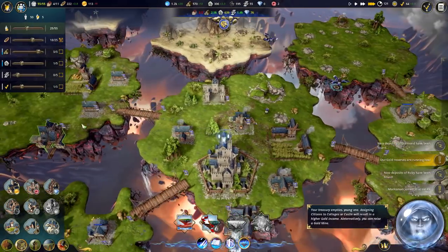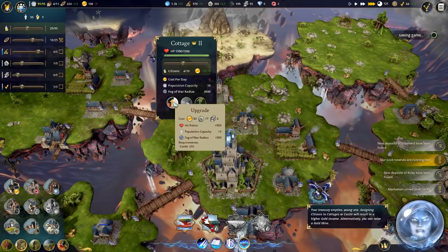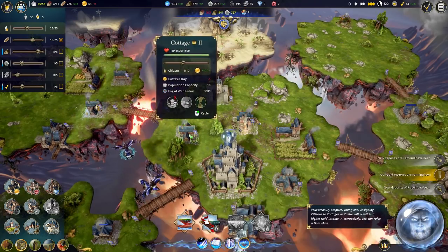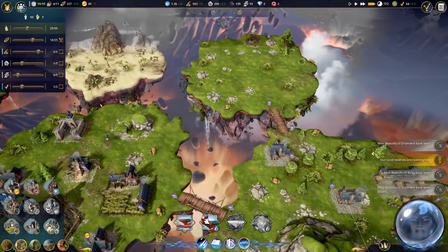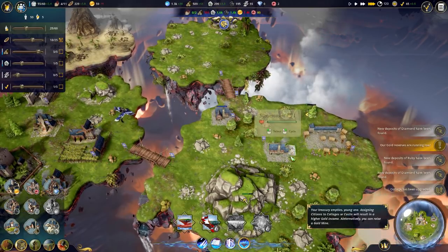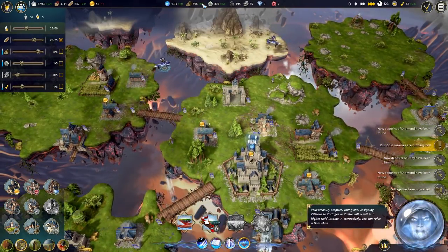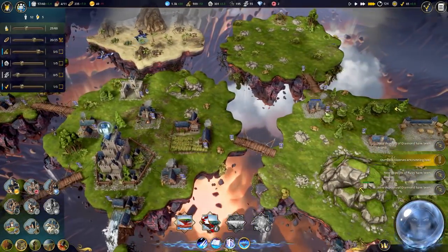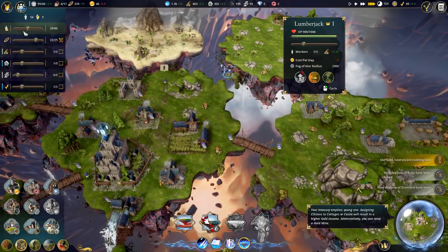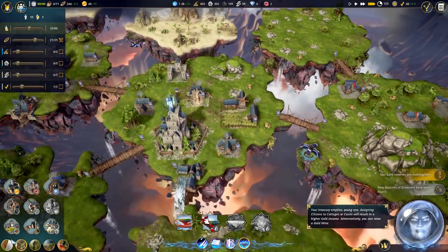We'll upgrade this one since it is cottage level one. How are we gonna finagle this? New deposits of diamond, interesting. We have enough food. We might have to turn down the wood a little bit here - okay we'll turn it down to two. Let's go ahead and do this - there we go, now we're in the positive. Looks like our population is max right now. Housing shortage? I don't really want to build any more houses because we're just gonna cause other shortages.